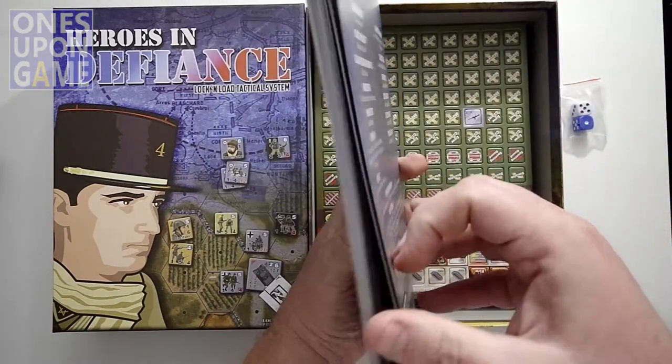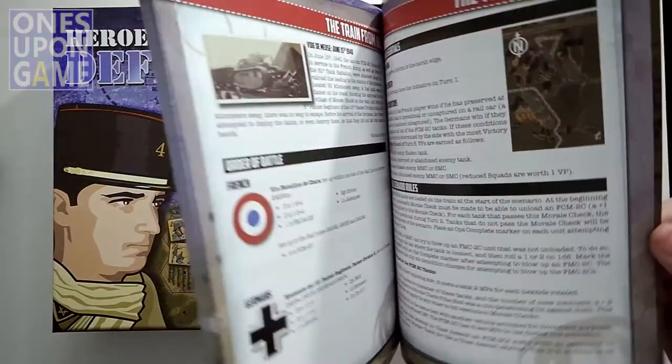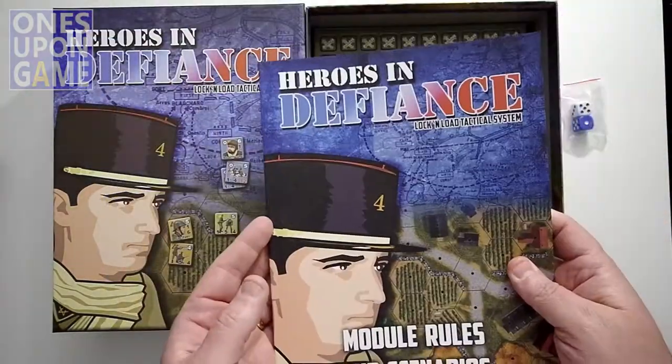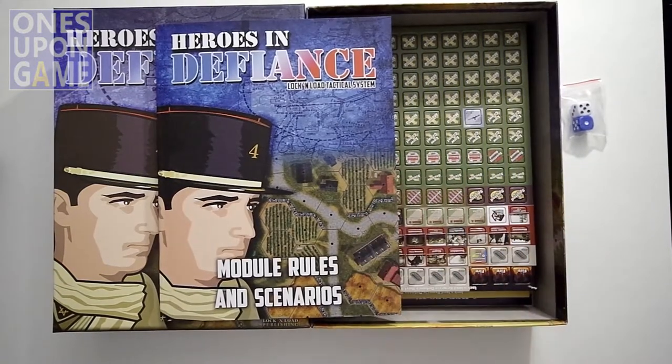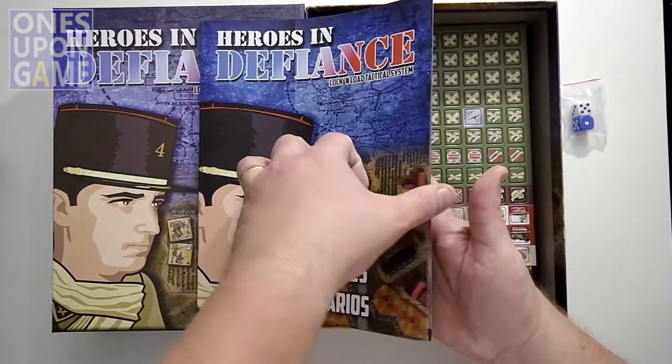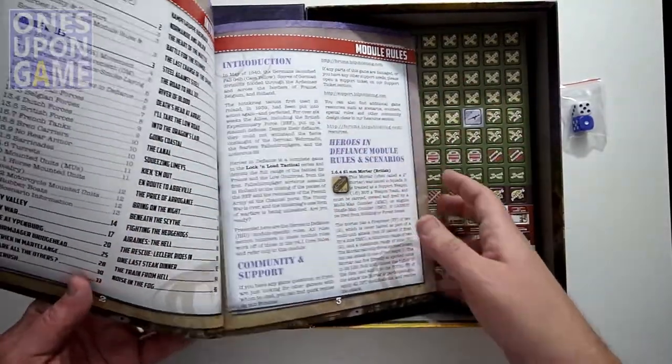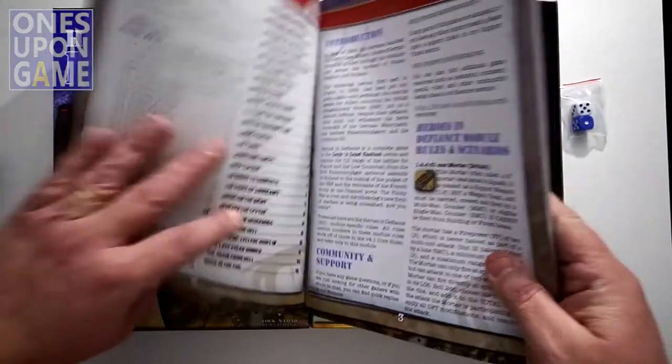This is the biggest one so far that I've seen: a ninety-eight page module and scenario book. That's amazing. How many scenarios do we have here? Goodness gracious — a lot of scenarios.